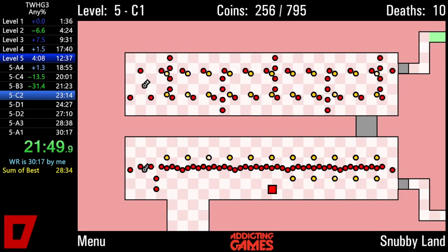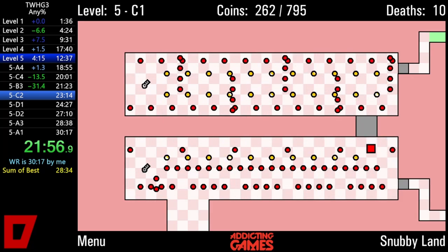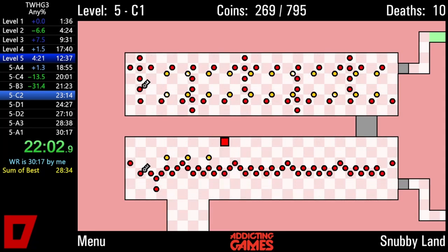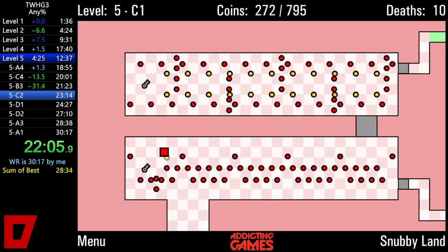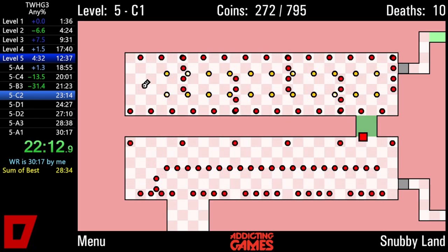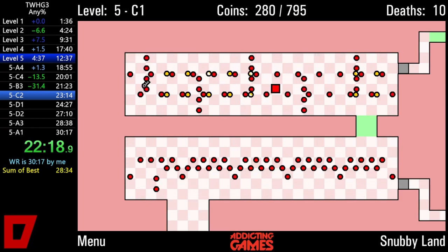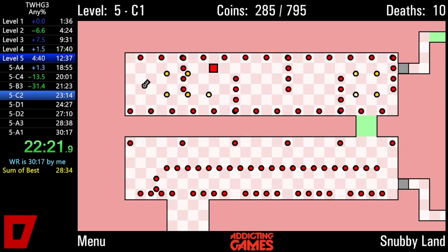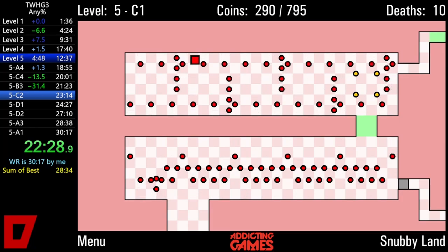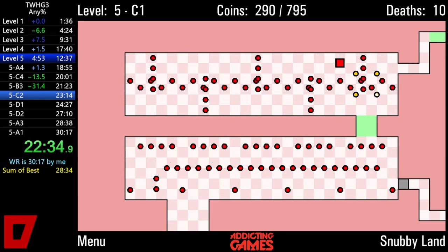5C1 is a room that used to give me a fair bit of trouble, especially up the top, but after practicing a lot on level 5, even the top I find quite easy. I think in this run I might have made a small mistake, but I didn't die. Notice, by the way, we haven't died in level 5 at all yet — that's exactly what I was hoping for. When I went into level 5 with 17:40 pace, I wanted it to be as good as possible, and we didn't mess that up. I've been very consistent at 5C1, although I'll probably change my route there at some point because the route I'm using isn't really the greatest.